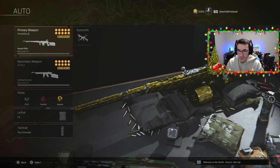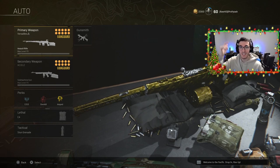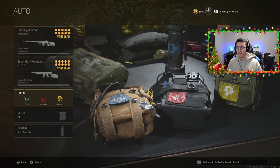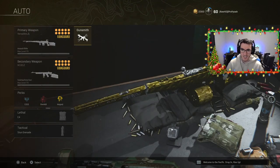Here we are at the loadout itself. We have the Automaton in the primary weapon slot. I'm rocking the Thompson in the secondary slot just to try it out — I do believe the MP40 is better, so go ahead and try that one. For perks, I'm rocking EOD, Overkill, and Amped. Lethal is the C4, tactical is the stun grenade. Your lethal and tactical may differ depending on whether you're playing Vanguard Royale or normal battle royale.